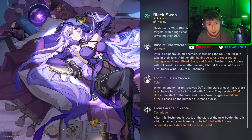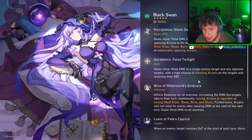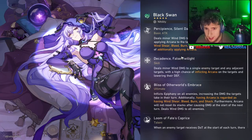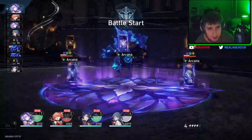Ultimate inflicts Epiphany on all enemies, increasing damage they take on their turn. Additionally, having Arcana is regarded as having wind shear, bleed, burn, and shock. Furthermore, Arcana won't reset as it stacks — after causing damage at the start of a turn, it deals wind damage to all enemies. This character is so badass — it's all about applying DoTs and she has her own unique DoT that no other character can apply, and it scales off other DoTs on the enemy. That's crazy.